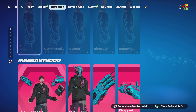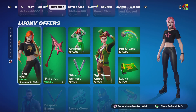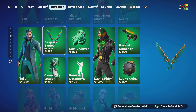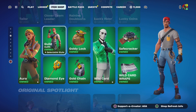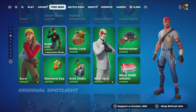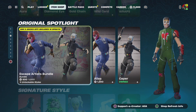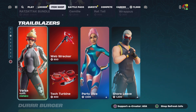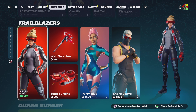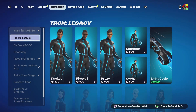Last night we had the return of the Tron Legacy collaboration and the Mr. Beast bundle. We still have the St. Patrick's Day items — hopefully these are here tomorrow too, as they're only around for a certain period and then gone for the rest of the year. We've also got the escape artists, the crimson elite, the bush ranger, the crystal, the rat attack, and the versus skin.